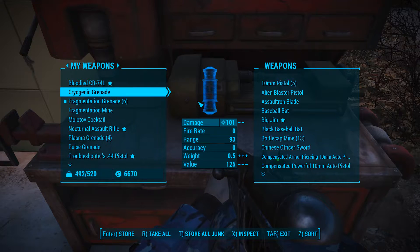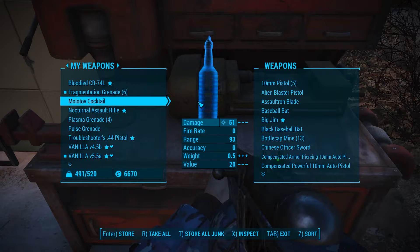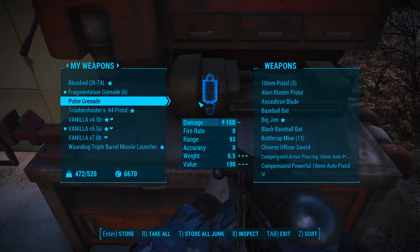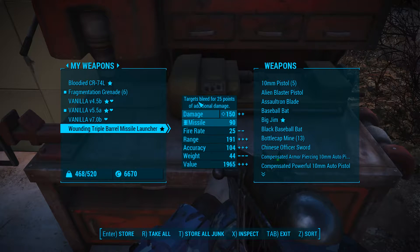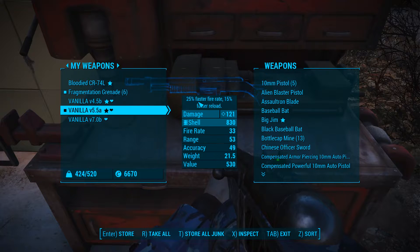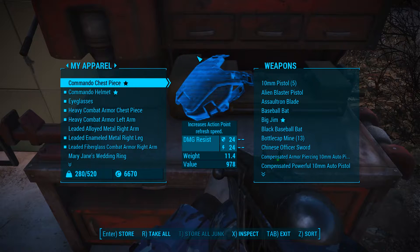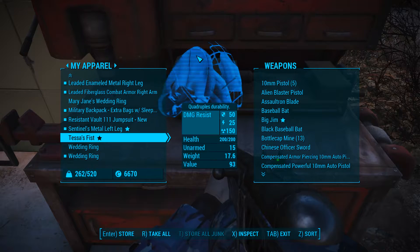So let's go ahead and put the bottle cap mine away, the cryo mines, cryogenic mine — we've used a lot of our frag grenades. Put that nocturnal assault rifle away, the plasma grenades, pulse grenade, that legendary 44 pistol we found, Jerry's triple-barreled missile launcher we found. Let's go ahead and store all of our junk, put that skirt away, commando chest piece, other bits of armor.